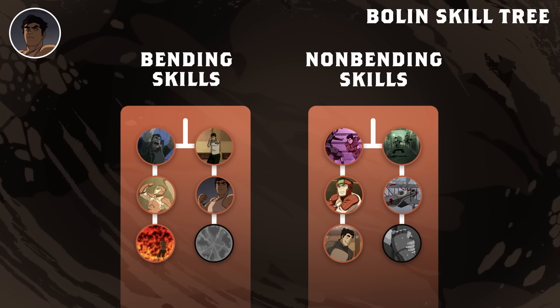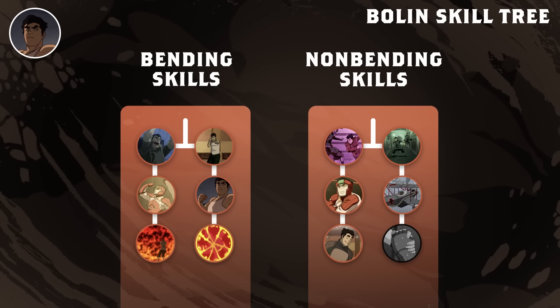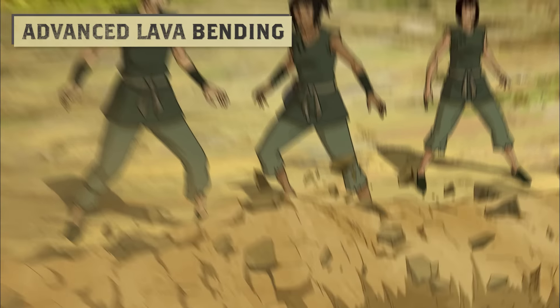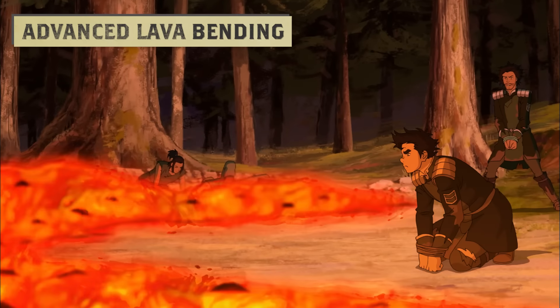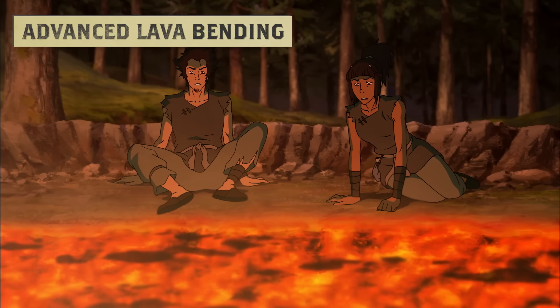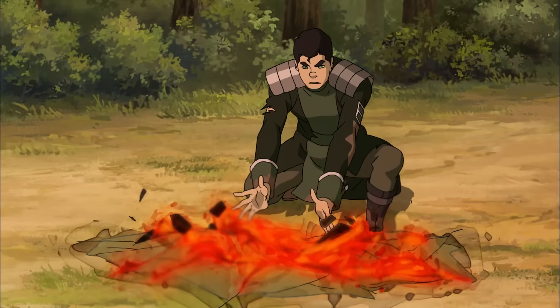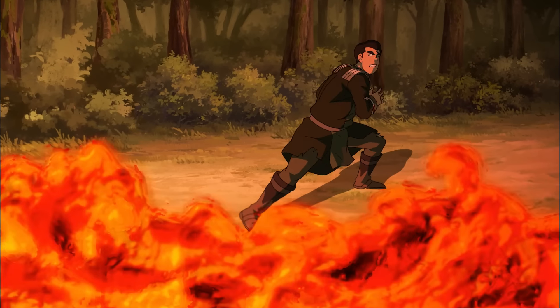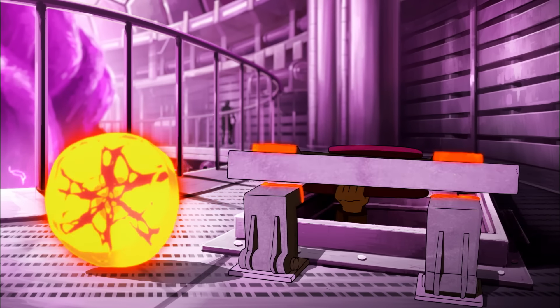His final bending skill is advanced lavabending. Just a few years after discovering his ability, he had developed it beyond just a simple state change — now able to shape the lava and apply his precision to create a dangerous threat to enemies. Learning to use more fluid movements reminiscent of waterbending brought his ability to adapt traditional earthbending techniques full circle.